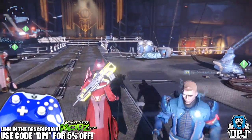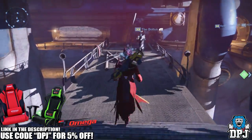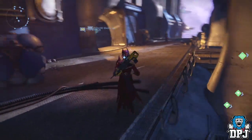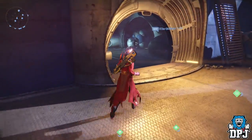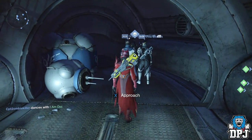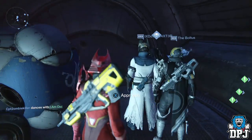Now if you guys are new to Destiny and don't know who Xur is — Xur is a vendor who visits the Tower or the Reef every weekend. He basically comes on a Friday and leaves on a Sunday. He brings along exotic items you can trade for strange coins. This week he is located in the Reef, so once you spawn in just head right and you'll see a room — he's in the back corner.